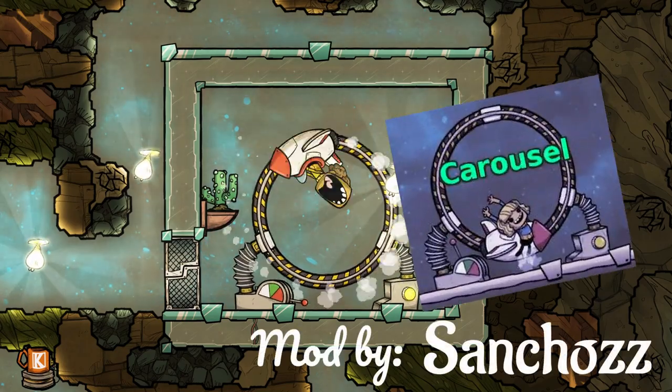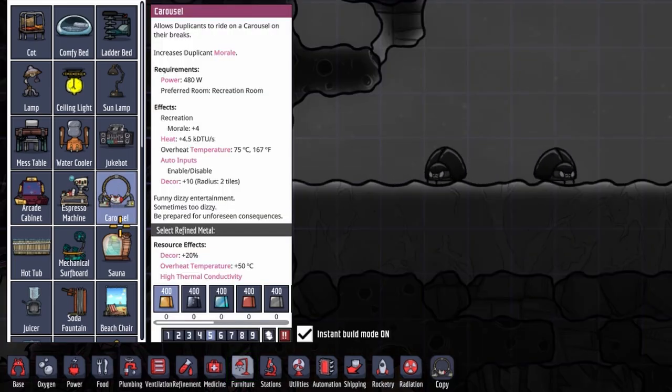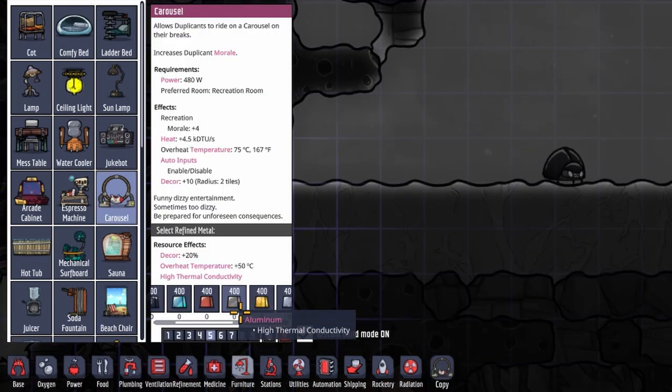Minimod Showcase — this time the carousel. The carousel can be found under furniture and counts as a recreational building. In order to build it, you need 400kg of refined metal.